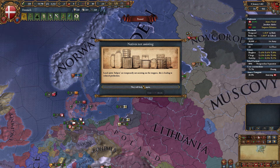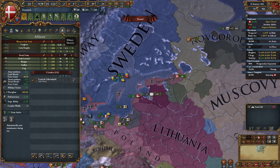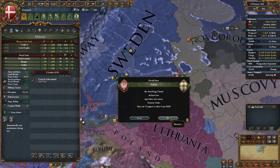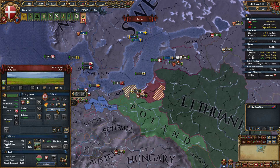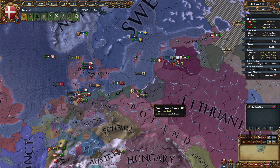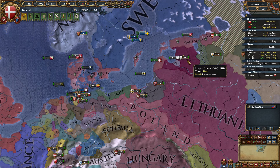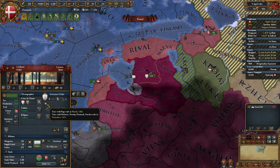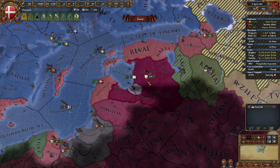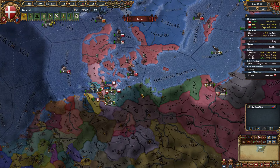Natives not assisting — local native helpers are temporarily not assisting our fur trappers. Yeah, we'll have to remedy that. Poland declaring war on the Teutons — do you guys hate me? Yeah, that's what I thought, because they want my provinces. Take them out. We're going to probably mop this guy up in 1471. That's a long time. I can get the claims now and we'll mop that guy up in a little bit.